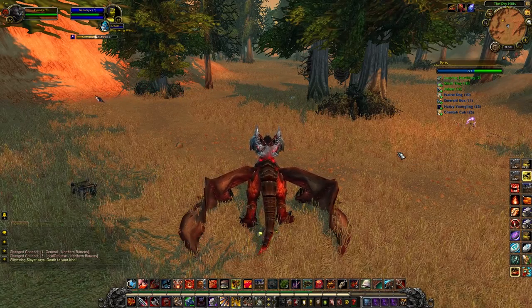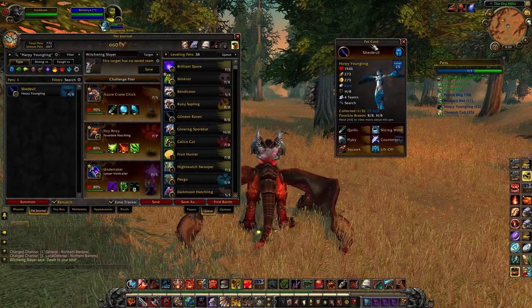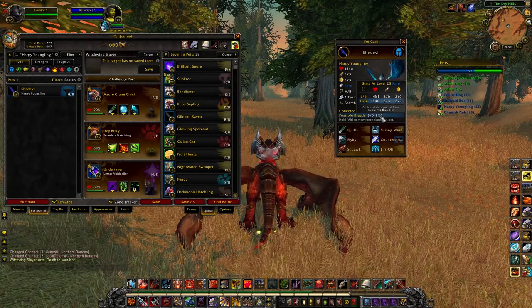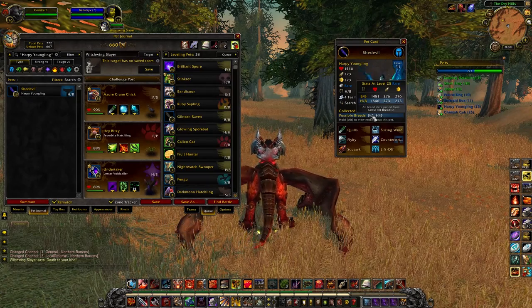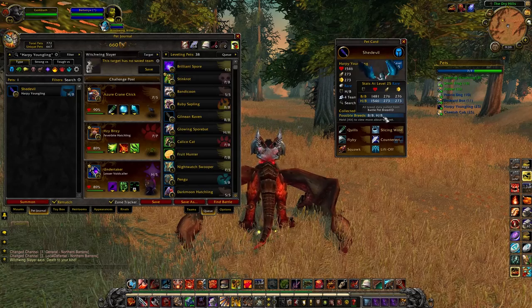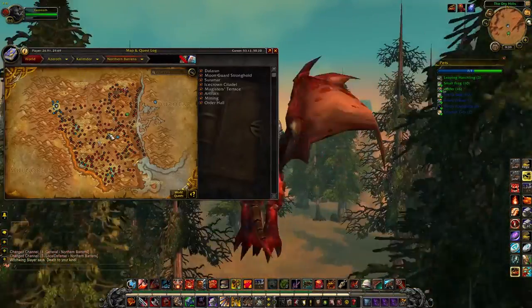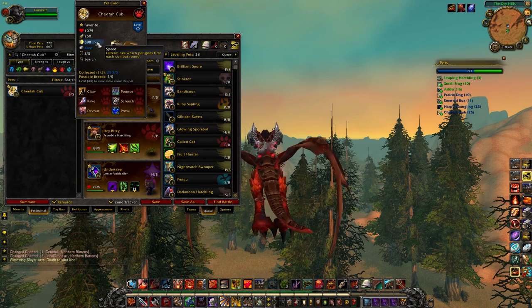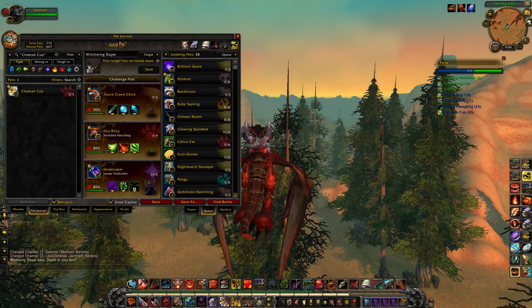In the Northern Barrens there are two pets worth picking up. The first is surprisingly one of my favorites for dealing with aquatic types: the Harpy Youngling. She comes in two breeds — Balanced/Balance and Health/Balanced. The Balanced/Balance breed has the least bonus stats possible, so go for the Health/Balanced breed. You can also pick up the Cheetah Cub, who only comes in the SS breed and is the fastest pet in the game at 390 speed, though he has low attack and health — cool but not super useful.